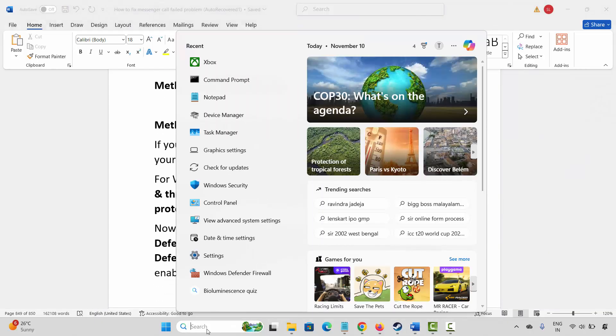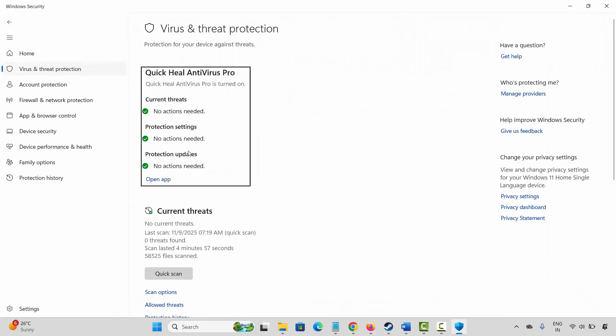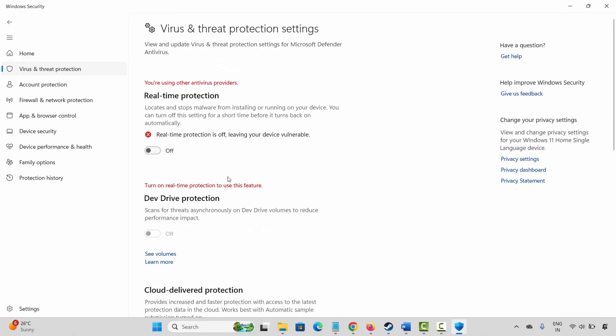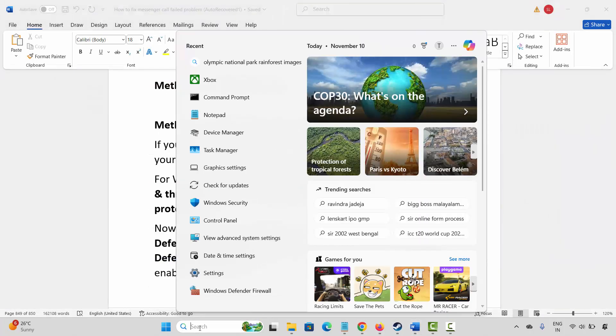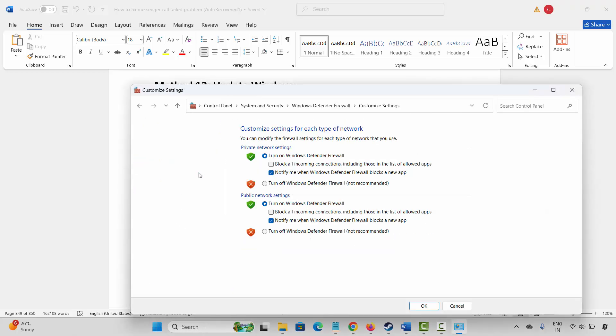The next solution is to disable your antivirus program or firewall. Go to Windows Search and search for Windows Security. Click on 'Virus and threat protection,' scroll down, and click on 'Manage settings.' Turn off real-time protection. Once done, proceed to the next step.